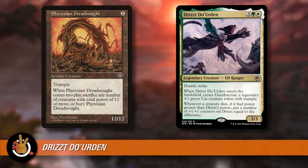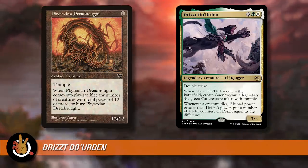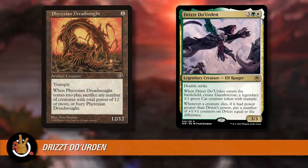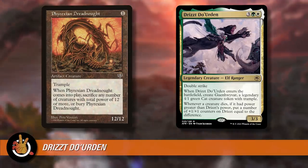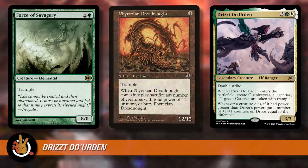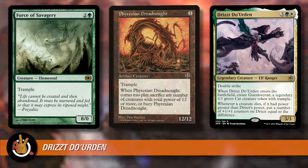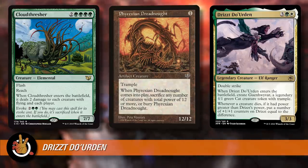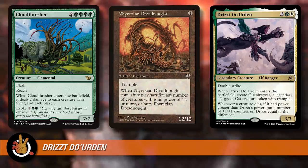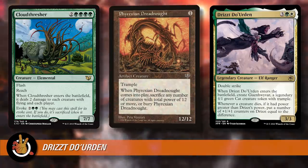Drizzt would be a 12/12 double strike and they die. Force of Savagery is similar — two and a green for an 8/0 with trample. It comes in and immediately dies, but that's five counters onto Drizzt. Evoke could be kind of good too. Cloudthresher is six mana for a 7/7 flash with reach — when it ETBs it deals two damage to each creature with flying and each player — but you can evoke it for four mana. For four mana it comes in, deals the damage to each flyer and each player, then you sacrifice it. That's a creature that died and will put four plus one plus one counters on Drizzt. Walker of the Grove is similar. Any of those creatures that come in and die immediately, if they're big, can make Drizzt quickly kill somebody.